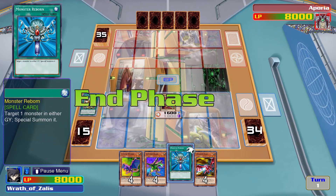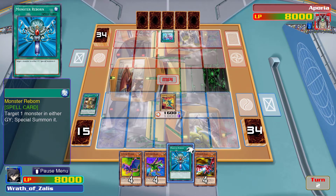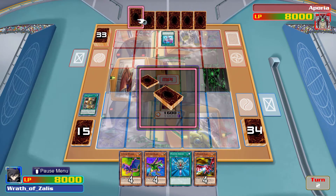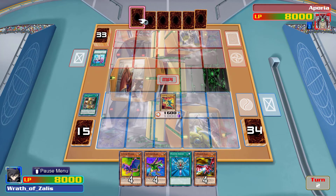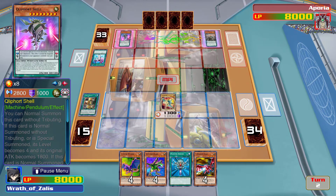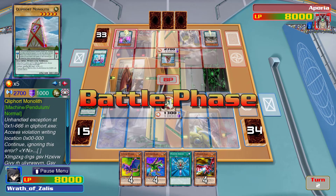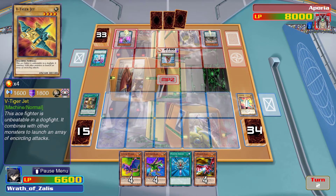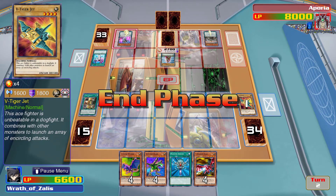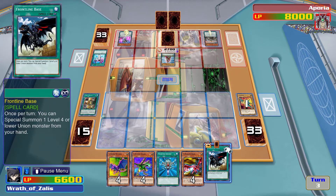Pendulum summoning in 2020 — can you imagine, the absolute barbarism. This is an interesting deck — the Cleforts. It appeals to my sense of wanting to summon a lot of high-powered monsters and beat the opponent down with them. When a Union monster is normal summoned — let's do Wyvern Dragon Head — activate Union Hanger, yes.